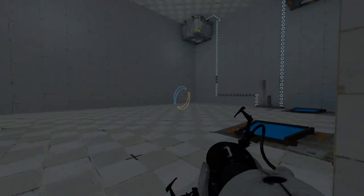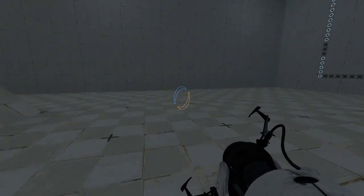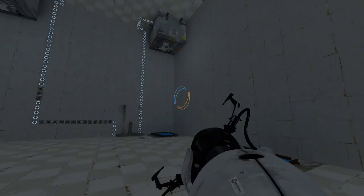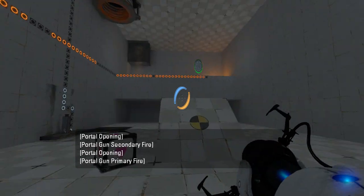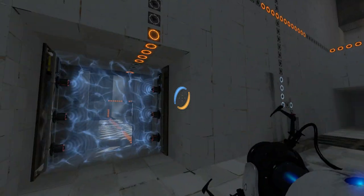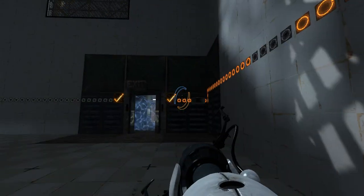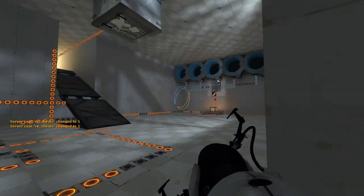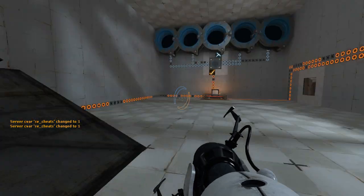I think I skipped like 90% of what you wanted me to do here. So the main issue is that you've got portal surfaces everywhere, which means I can just portal wherever I want. That's probably an oversight — you probably meant to have no portal surfaces or something. And over in this room, the turrets, as I said, were pointless. There's no reason to have those.